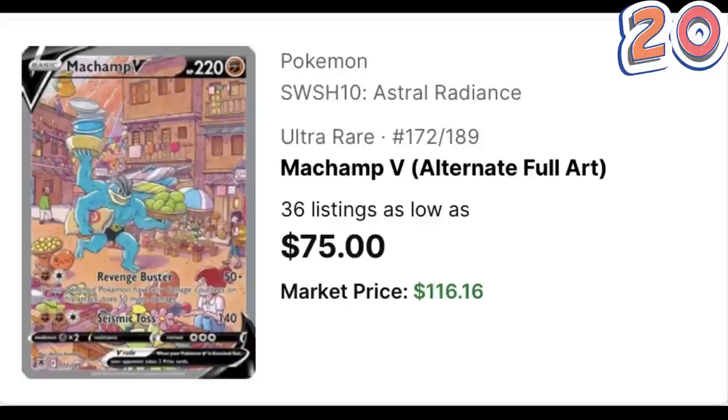Starting off with the Machamp V alternate art from Astral Radiance. Astral Radiance wasn't the strongest modern set we've seen and this Machamp V is the chase card from it. As of right now it has a market price of $116.16. In its graded form, the Machamp V sells as a PSA 10 for about $273 and as a BGS 10 Pristine for about $301.